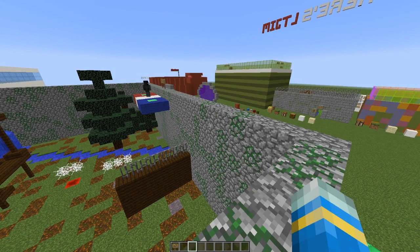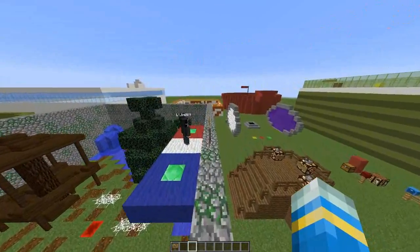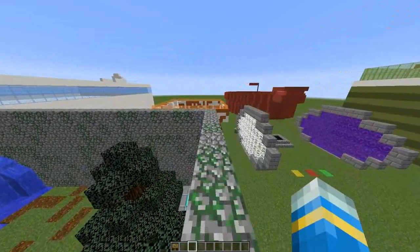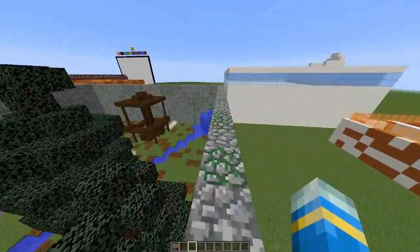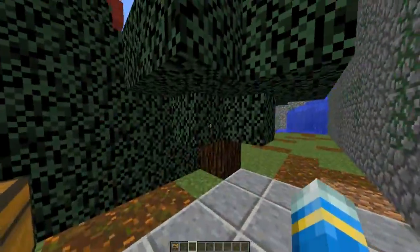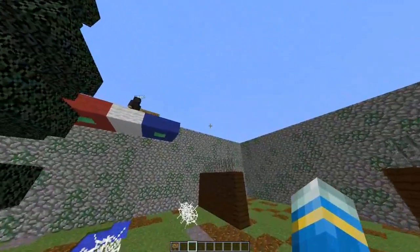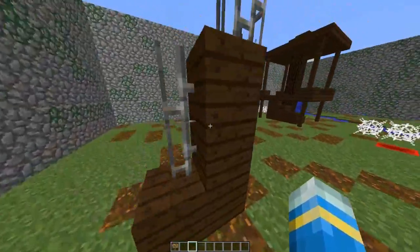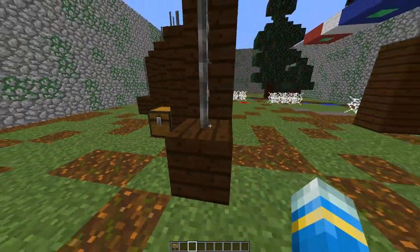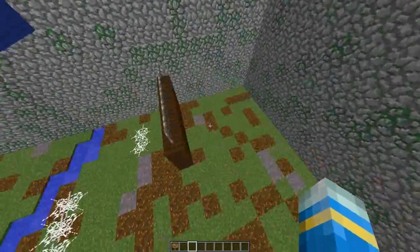Hey guys, welcome to another plugin tutorial. Today it's on the plugin Hide and Seek. This is a really awesome minigame where players have to hide, but instead of turning into a block like other plugins, they have to hide themselves in the arena and get to the redstone block without being caught by the seekers. There is also another game mode that you can set up as well, and it's pretty easy to set up.